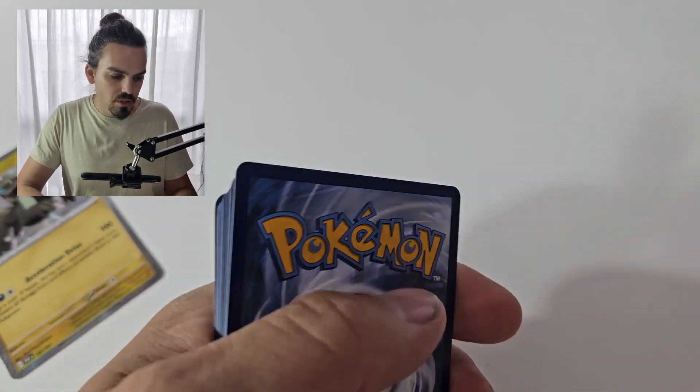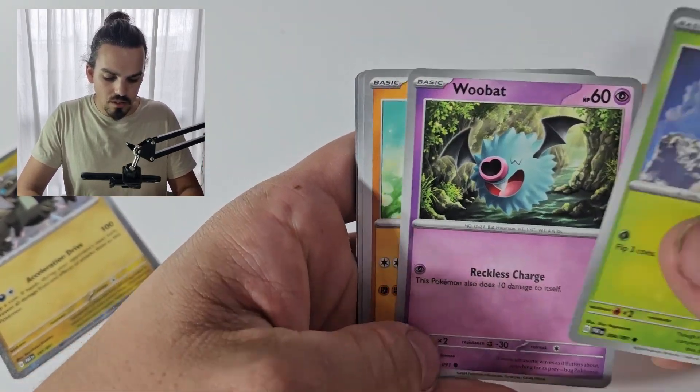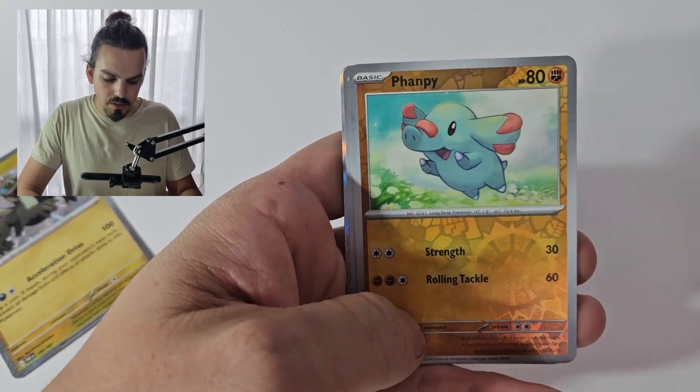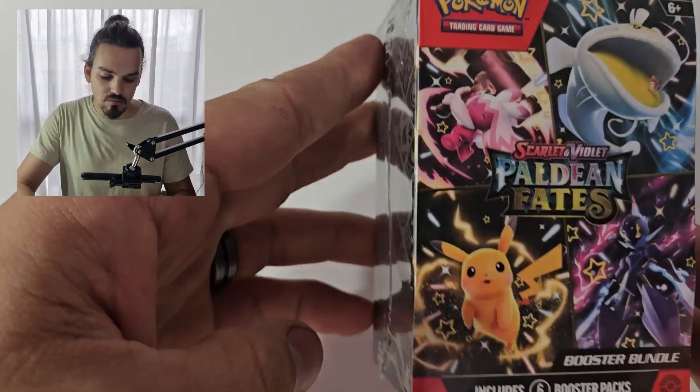Because of course Dondozo is the one who brings all of the luck. Farigiraf, Gengar, Darkrai, Farigiraf again, Gimmighoul, and an Armarouge. So only one hit out of that one — at least it was one we needed. But if you're going to pick one up, make it not the Iron Treads, because Iron Treads isn't lucky at all.